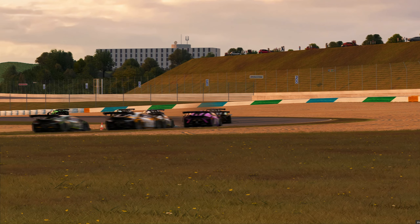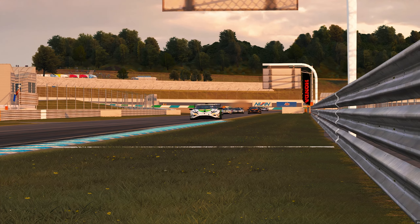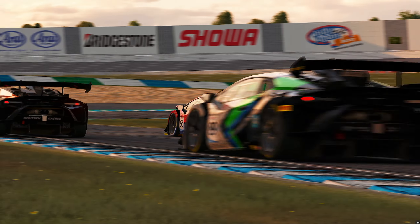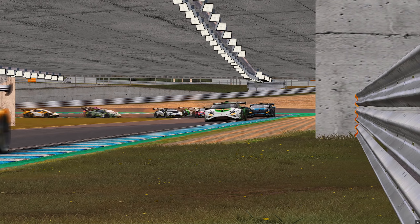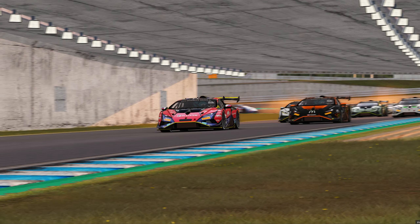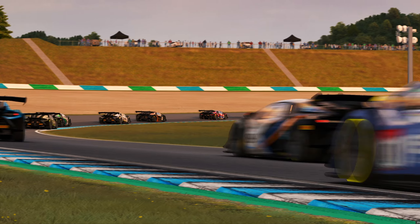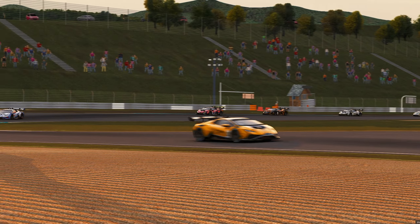This mod also comes with some super cool pre-made liveries already. A lot of them are just like Gorilla Mods default liveries, but they are really cool. I love the lime green one — that's the thumbnail car for this video — but it has some super bright colors and some super cool liveries. So if you want to do some races with AI, or you even want to take it online if you find a lobby or want to start your own, you can definitely get a cool looking grid.